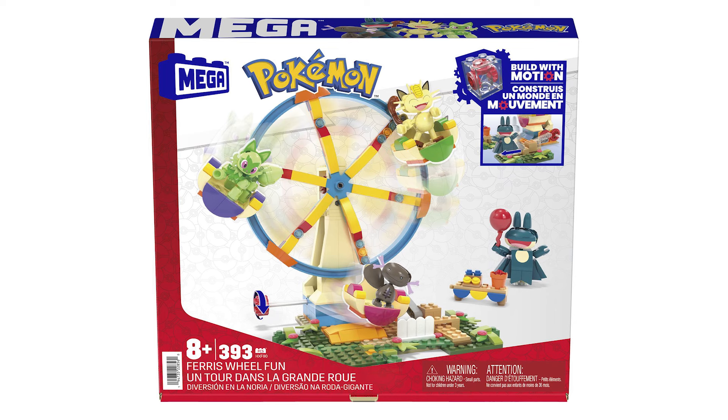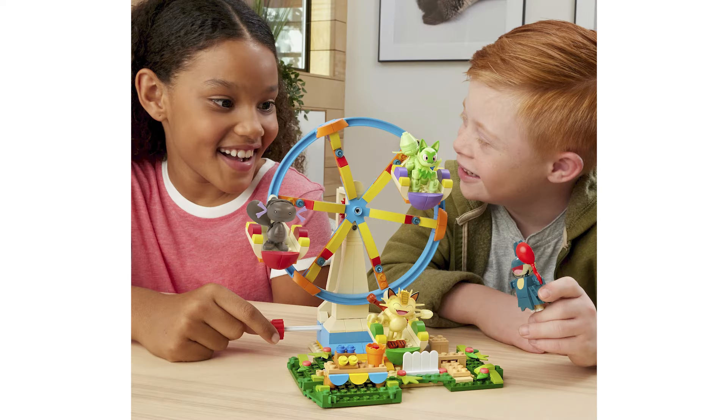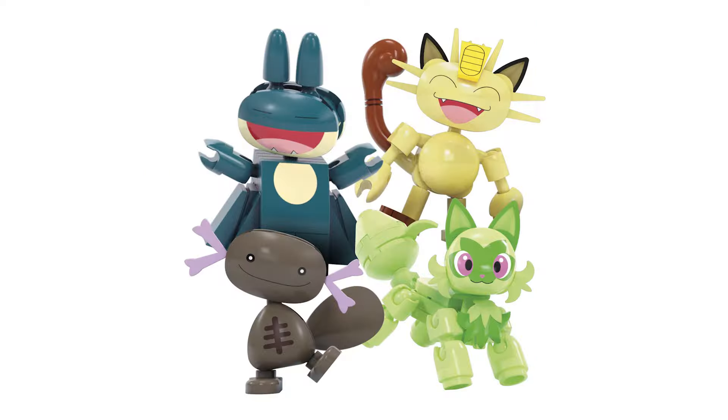First up, we're going to take a look at this Ferris Wheel set — this is really cool. Inside you're going to have the Ferris Wheel, and it's going to come with Munchlax, Meowth, Sprigatito, and Paldean Wooper.